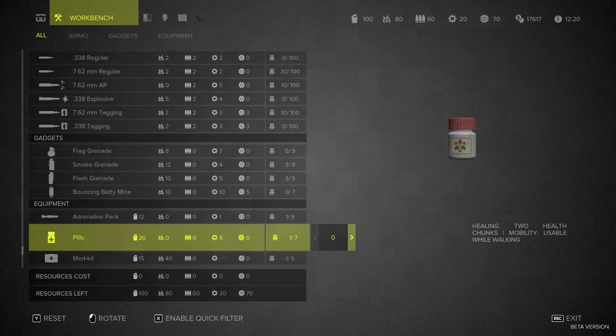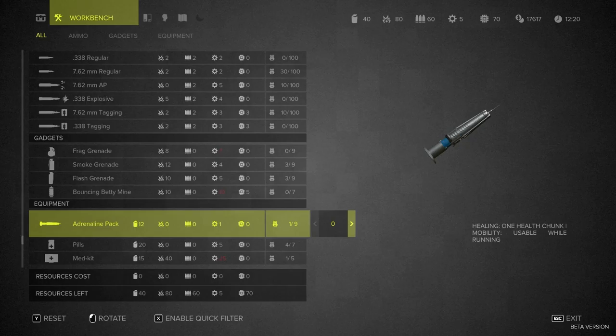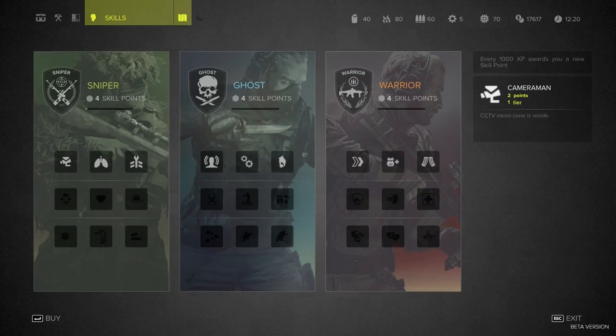Don't have stuff for medkits because I already used it all. Pills — two health chunks. Let's grab a few of those because I expect I'm probably going to get shot. Adrenaline is just more health, so: small health, medium health, lots of health.